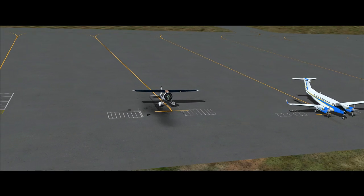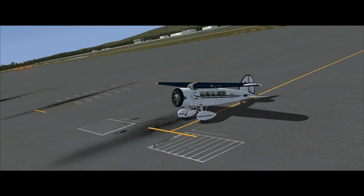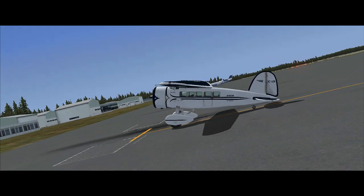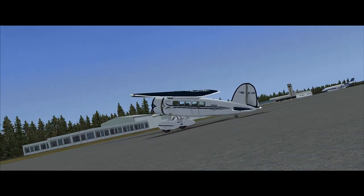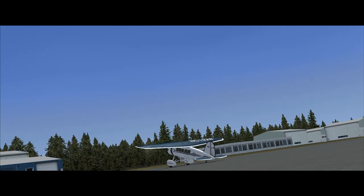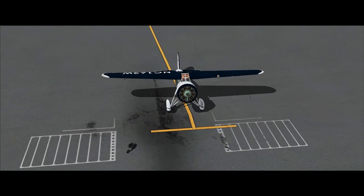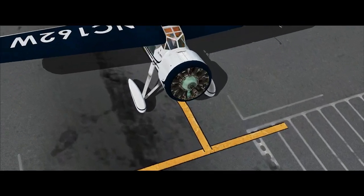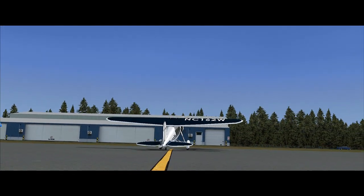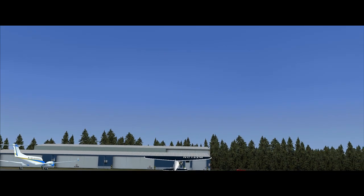What you just saw was the new startup effects for the Lockheed Vega. This startup effect comes as a courtesy from FSFX packages, who produce high quality effect files for various different planes. These startup effects will be part of a package that comes with the newest update, which is the update to version 0.04 of the early access Lockheed Vega 5.